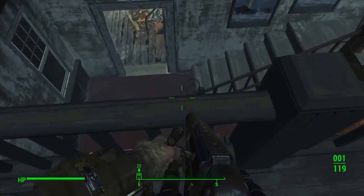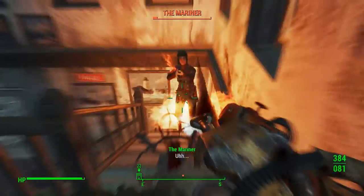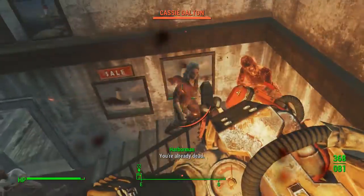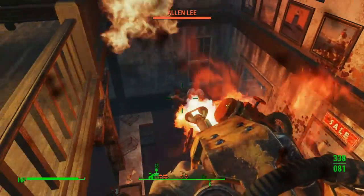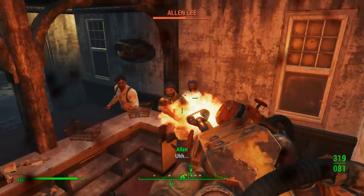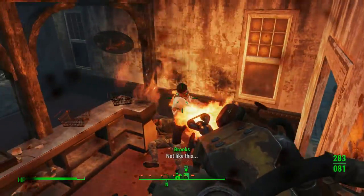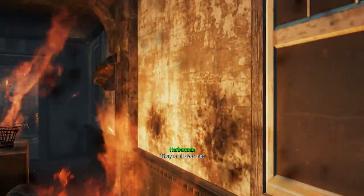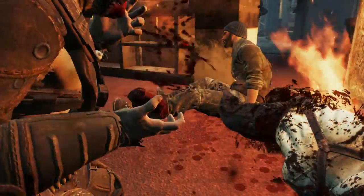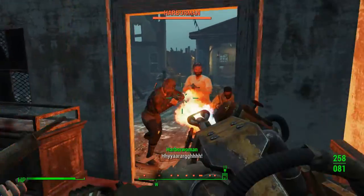Adamantium Skeleton is not only going to be really helpful by preventing your limbs from getting crippled, but also helps to showcase the murderer as a horror movie antagonist. You can stab him, shoot him, and even blow him up, but it won't even slow him down. He's coming to kill you, and nothing will stop him. Lone Wanderer is an incredibly powerful perk, so it's worth grabbing. You won't ever travel with a companion, so the benefits will be constant.